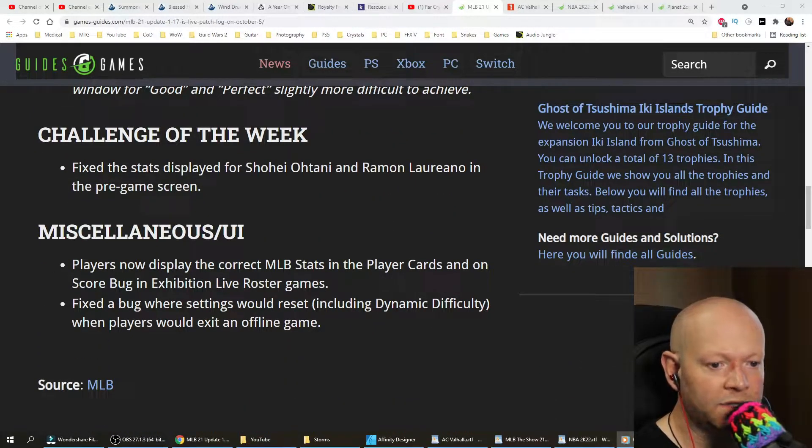Miscellaneous and UI. Players now display the correct MLB stats in the player cards, and on score bug in Exhibition Live Roster Games. And fix the bug where settings would reset, including dynamic difficulty, when players would exit an offline game.